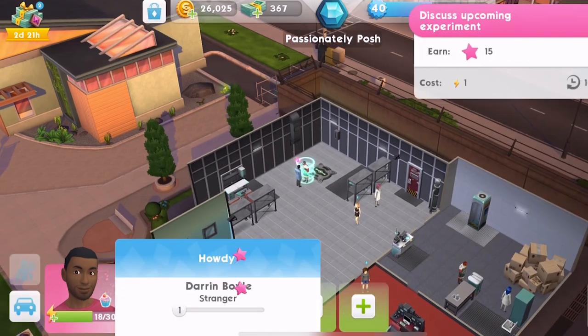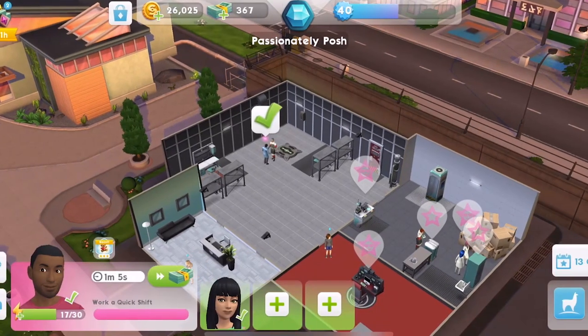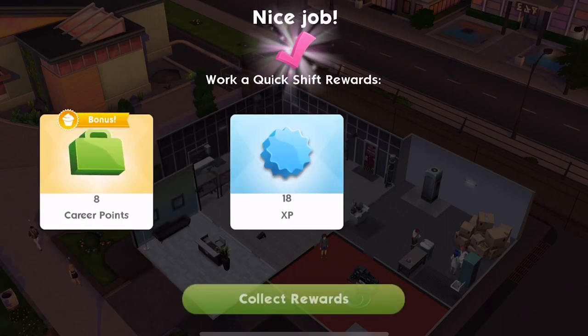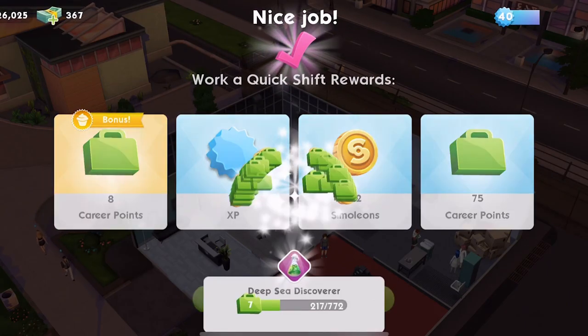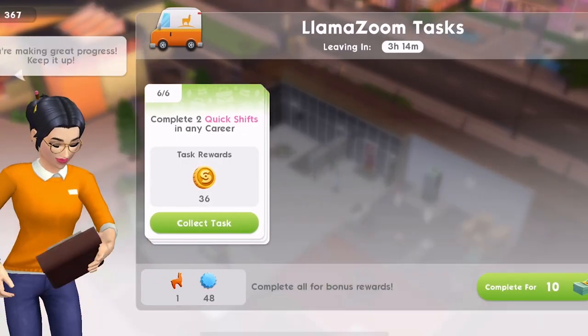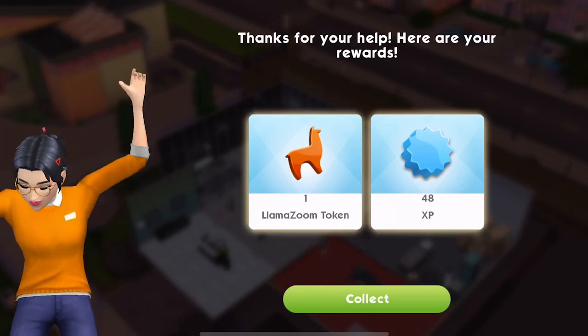I'm just going to finish this quick shift and then that will be part 10 complete. In this episode, we will definitely unlock the space career. I'm very excited for that — I can't wait to see what it's all about. There we go, we've completed our Llama Zoom tasks. Let's collect those rewards.